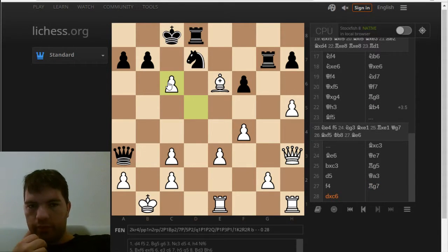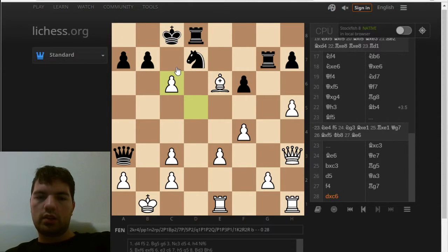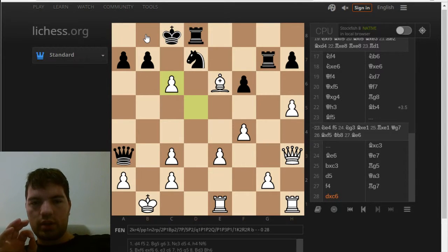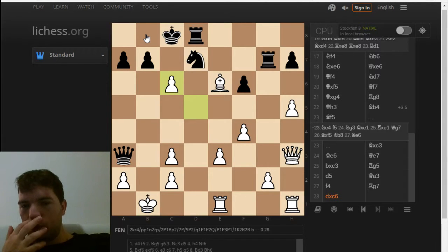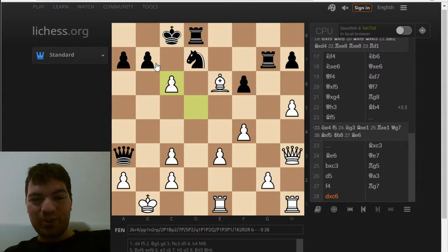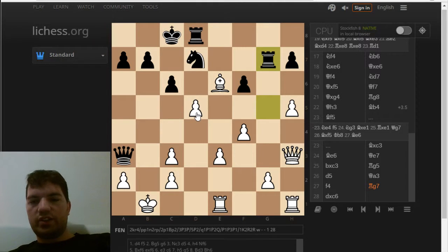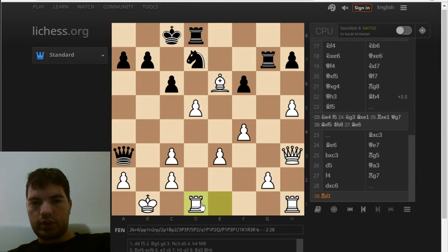Even though I'm not losing on the spot, it's really something I shouldn't have done. The move is dxc6. On the face of it, a really really bad move. My idea was to pile up on this knight here, which is awesome, but the problem is that I'm opening up the b file. Why would I open up the b file unless I see a win? This is just suicide. It's still winning if you ask the computer, but you don't open up a file when it's half open and your king is on it and you have no pieces around your king at all. Rook g7.